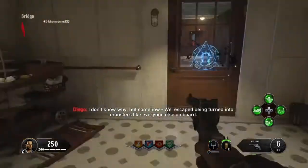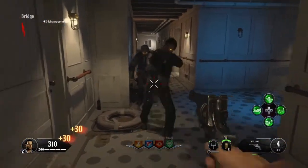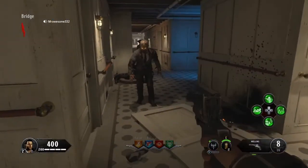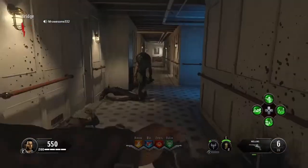To make a lot of points, you're going to want to shoot a zombie twice then knife. That's to save bullets as well. Then for round two, you're going to shoot four times then knife.